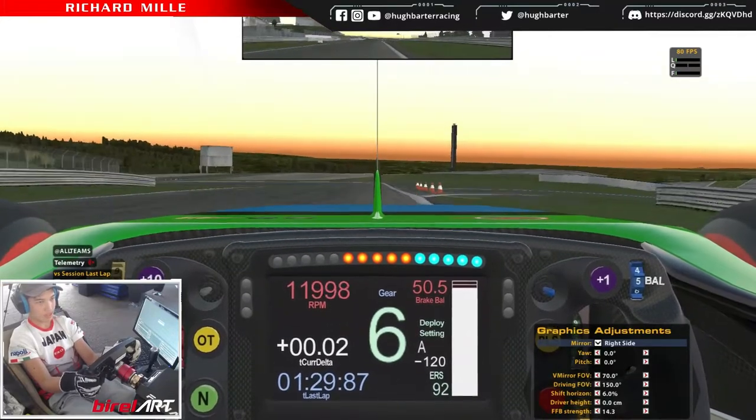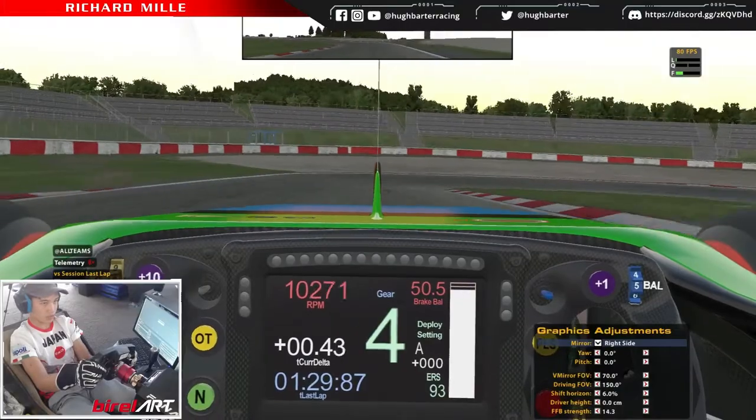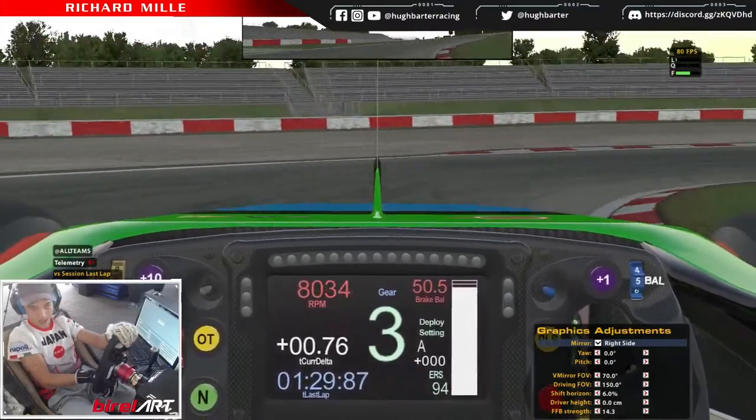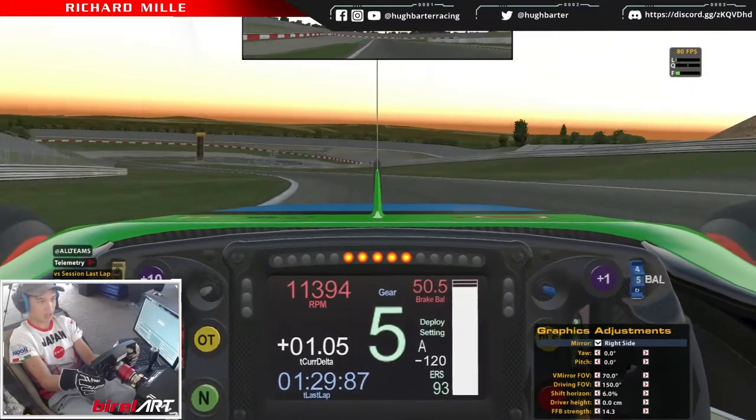This corner is a fairly simple one. Brake around about where the inside kerb starts, shift down to fourth — should be about mid track — into third, hug it as tight as you can, but don't use the inside kerb otherwise the car over-rotates.